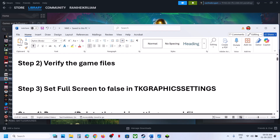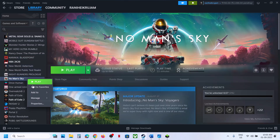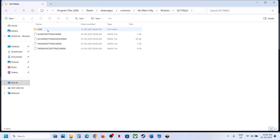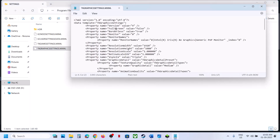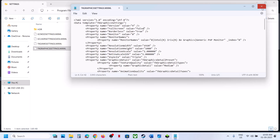Still not working? The next step is to set full screen to false in the graphics settings. Right-click on the game, select Manage, click Browse Local Files, open the Binaries folder, then open the Settings folder. Here you can see TK Graphics Settings — right-click and open with Notepad. Find the fullscreen entry and set the value to false. Then go to File and click Save, then launch the game and check.